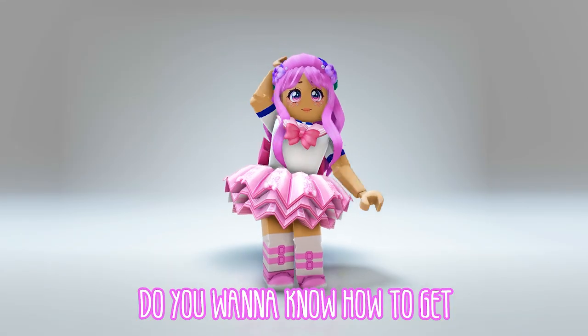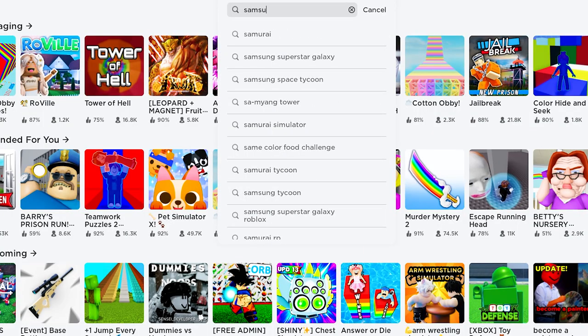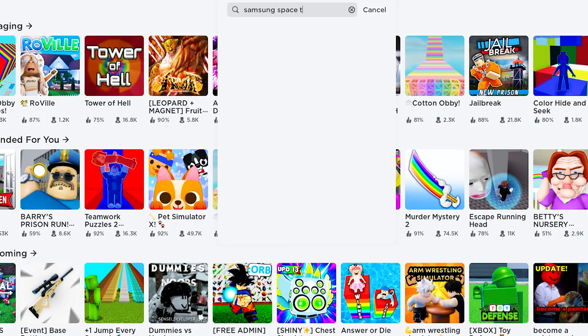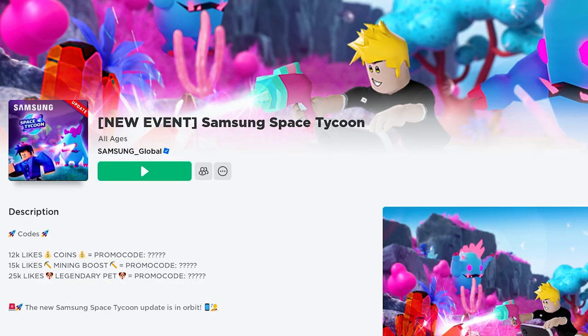Hi guys! Do you want to know how to get this Roblox item for free? Let's go! In the search bar, type Samsung Space Tycoon. This icon — the game is developed by Samsung Global.